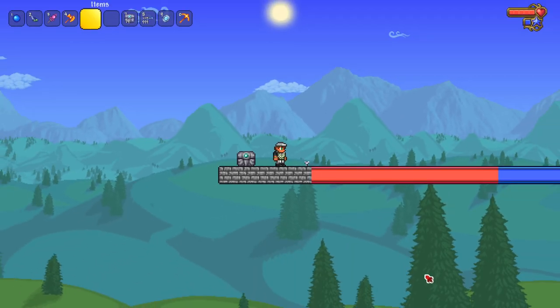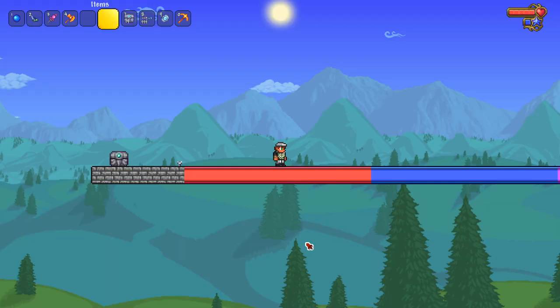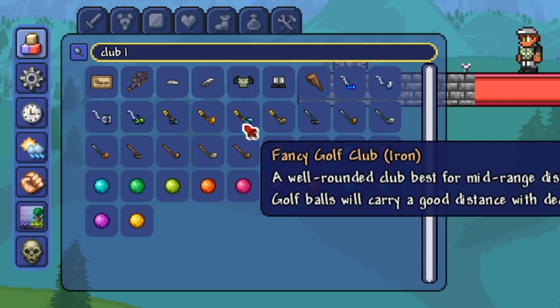Hey everyone, welcome back to another Terraria 1.4 video. Today we're trying to figure out how far we can hit a golf ball in Terraria. Thanks to my extensive research — aka looking at the wiki pages for a couple minutes — we're going to use everything to my knowledge to try and knock a golf ball as far as we can. We're going to try and use all four clubs.